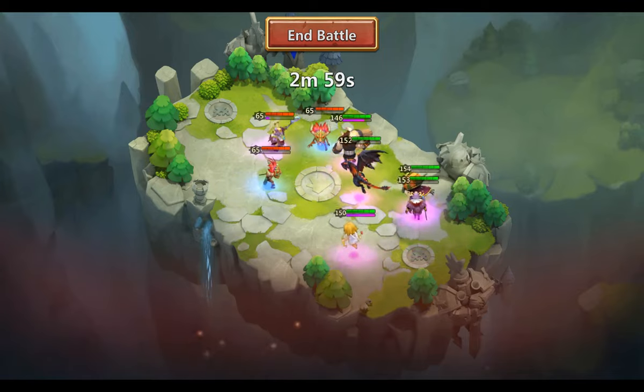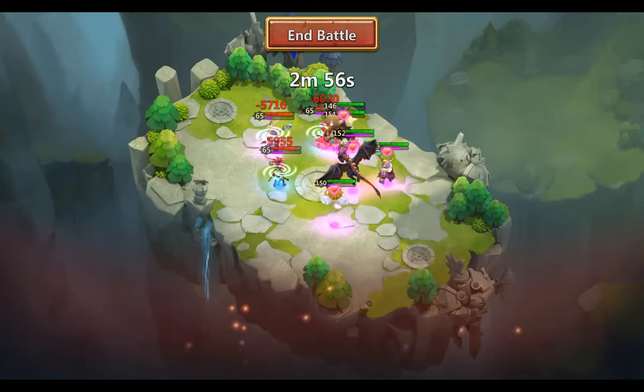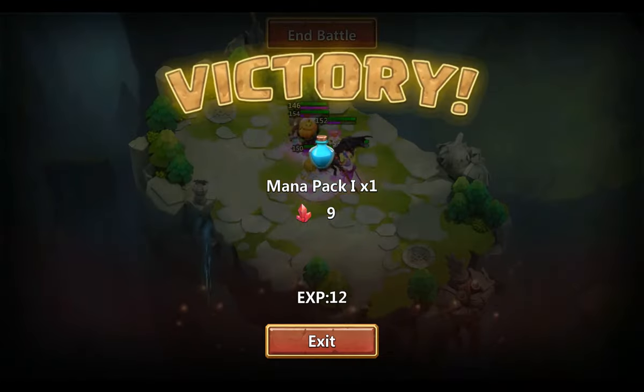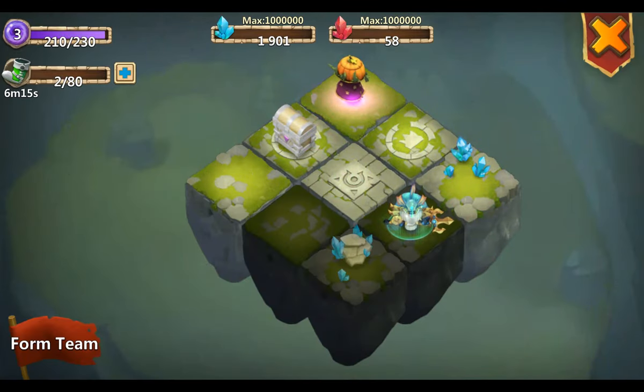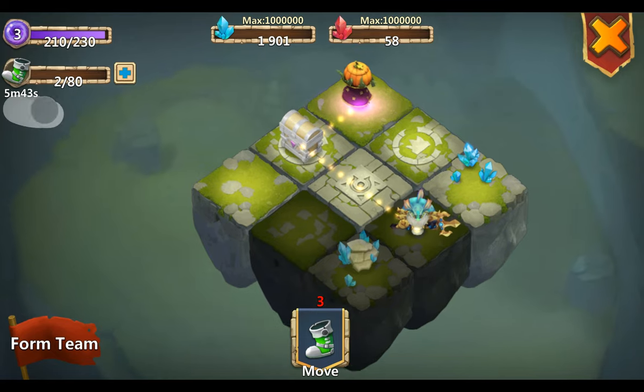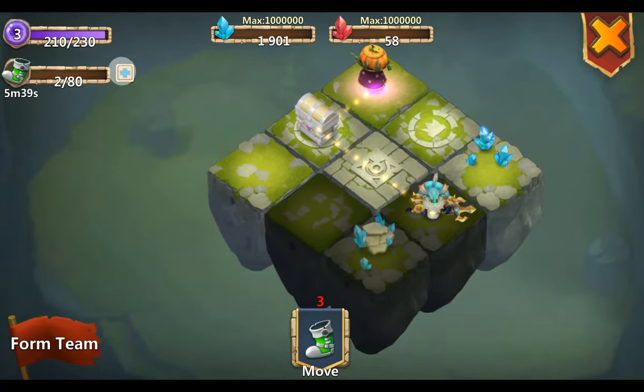I'm almost out of energy. There is a plus next to that energy button and that way you can actually get more energy. Because I only have two energy, those blocks out of my range are darkened. I really want to go to that enemy so now I have to wait 5 minutes and 40 seconds to gain one energy.